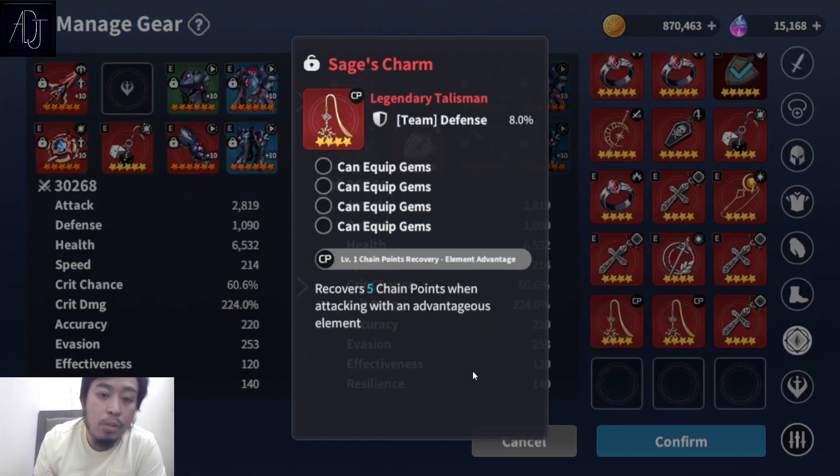This one is also good if you're running a character with a type advantage against a disadvantaged enemy. For example, if you bring Noah or Dali into a fight against Glyces, they have type advantage, so every time they attack they will always gain an extra 5 chain points if you equip this talisman. So if you are fighting a red enemy and you are equipping a blue character, this is best to equip to those characters.